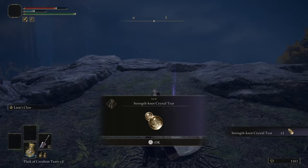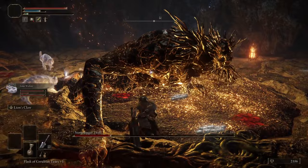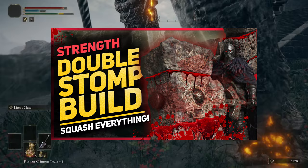And that's it for early game build number two. If you like to smash things, this is the build for you, and you can turn it into a very powerful endgame Strength build that stomps and kills enemies with ease. Check the upper right corner for the link to that video. And the number one early game build, and possibly the most popular, is the Dual Uchigatana Bleed Build.